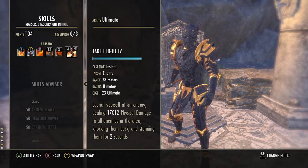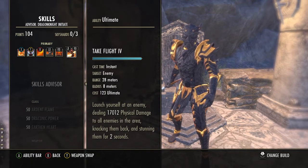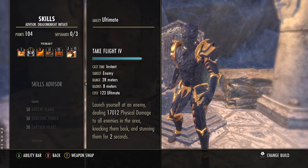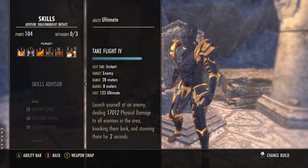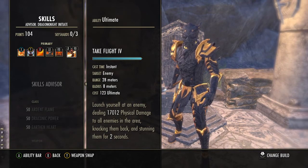For our ultimate we are using Take Flight — a controversial choice. The physical damage version knocks enemies back and stuns them. However, the flame damage variant would deal more damage when combined with Engulfing Flames, and if you want to stack as much flame damage as possible I would recommend that one, as it also gives you a damage shield on cast for extra tankiness.